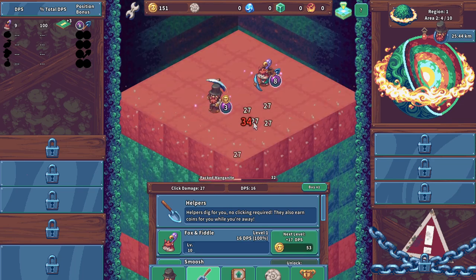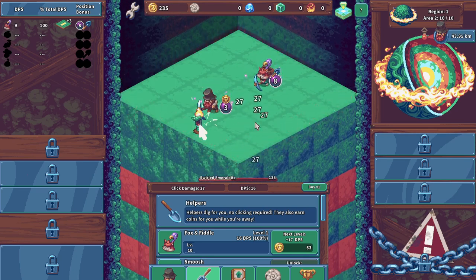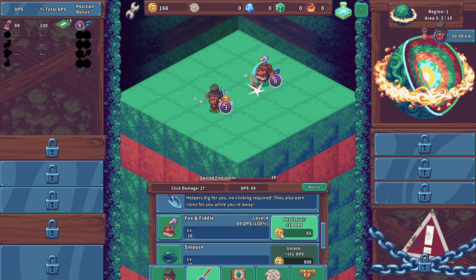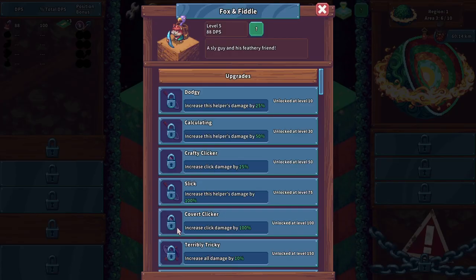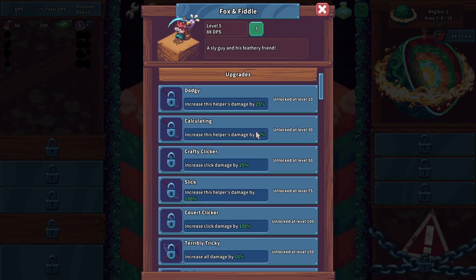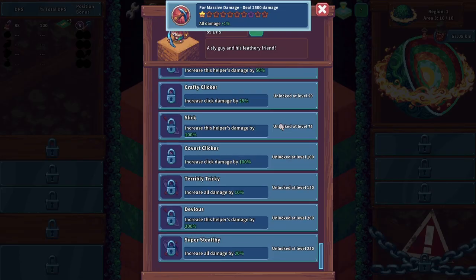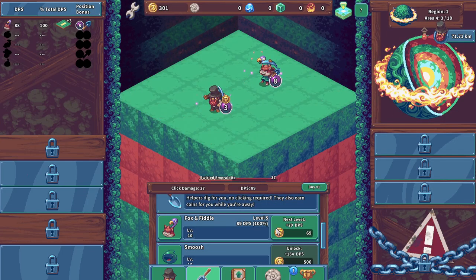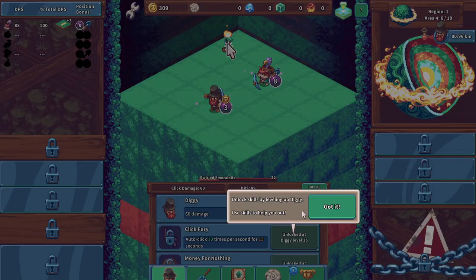Oh yeah, we're cruising through them now, not too bad. Let's level you up some more. It looks like the helpers are more idle-esque. Click on helpers in the list for more info. It looks like you unlock their skills at certain levels — 250 is the max. We've already unlocked an achievement which is pretty cool. We got level five going here, let's level up Diggy some more.